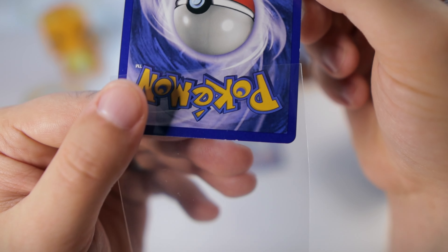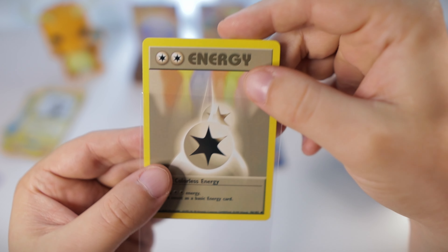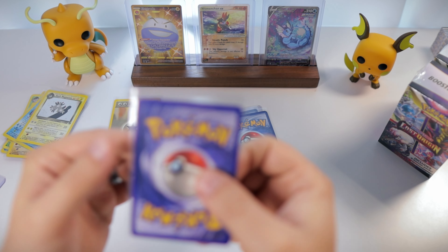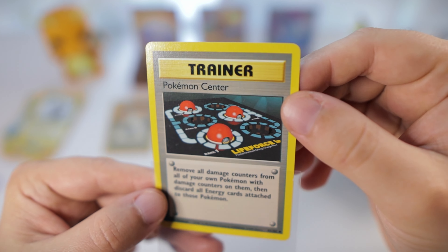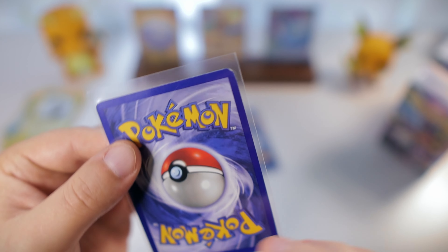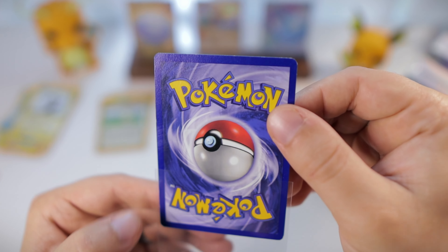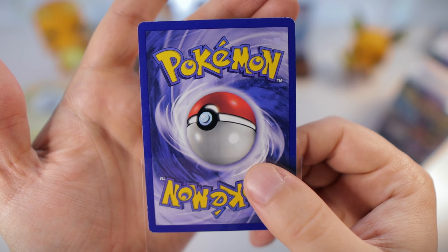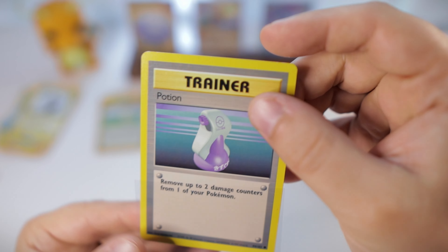We don't just have Team Rocket in this lot. We have the double colorless energy - this is one I needed for the base set. I'm literally just down to a few cards to complete the base set, so we're super close especially after this lot today. Got another one - Pokemon Center, very nice. Another great trainer from base set as well. Got Pokemon Breeder - same story there, this one is a little closer to mint, maybe light play. And it looks like we have another base set trainer that we needed. We got Potion - love it. A few of these I had in my personal collection but some of them were just too damaged, so I had to get some in a little bit better condition.